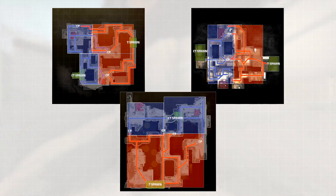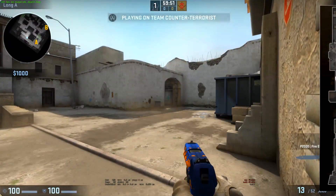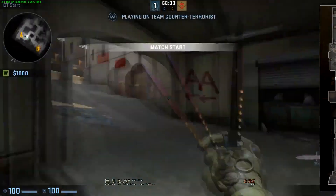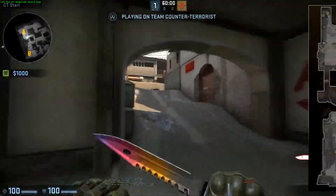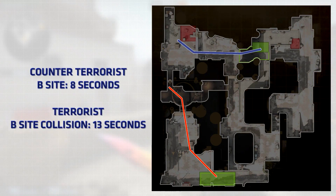Now the last thing we should go over is timings. The main timings we're going to look at are the main path options from both spawns for both teams. The easiest way to find timings is to hop into a single-player game without bots, spawn at a neutral point, pull out your knife, and run to the destination. For B site, counter-terrorists reach a typical playable position in about eight seconds, while terrorists reach the collision point through the tunnels in about 13 seconds — giving CTs about two seconds before they may hear or see a terrorist. Not all levels utilize fully random spawns, so B spawns can mix things up.